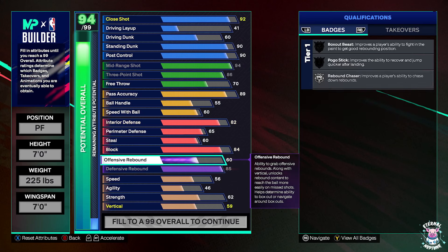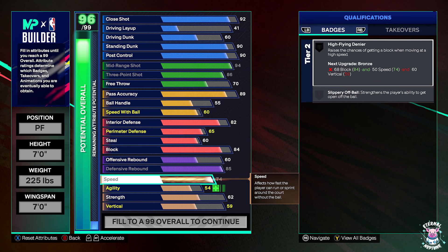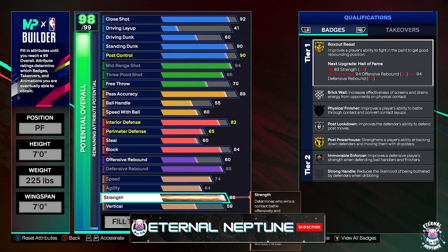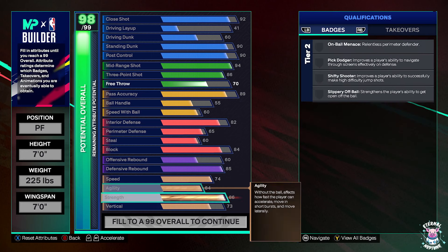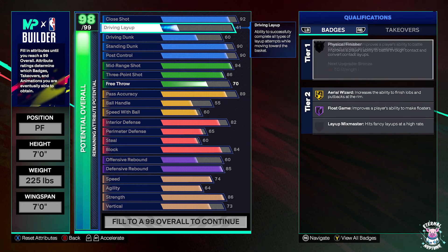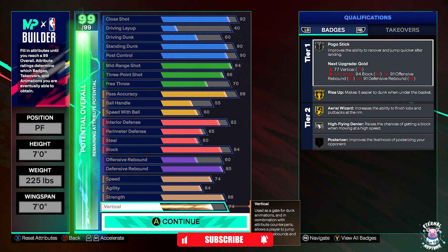The offensive rebounds — sometimes you do get screwed with the animations, but it's a small price to pay. Speed is 74, agility 64, and strength is 86 — sneaky on this build, giving you Post Powerhouse to back down a lot of players. Then we put vertical up to a 74 — boom — which gives you High Flying Denier on silver and also helps with blocks.